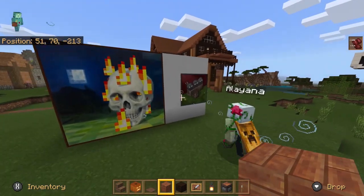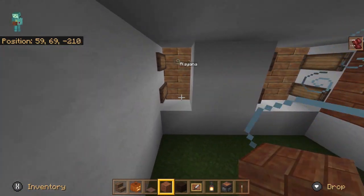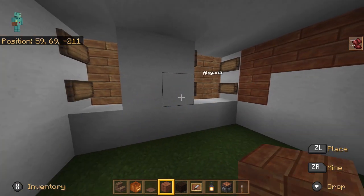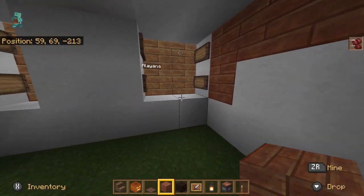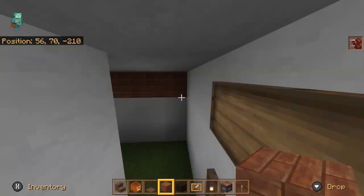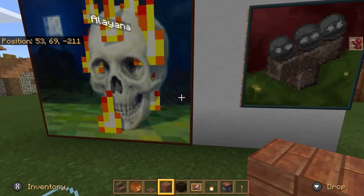If you come on this side and go through that painting, it's a little bit smaller to go through. That is how you kind of do a painting secret room. You have to put it exactly on the corner of the sign — see that? It's a little bit difficult when you try to get through the two-block version, but it's really good. If you don't use the signs, it's not going to work.